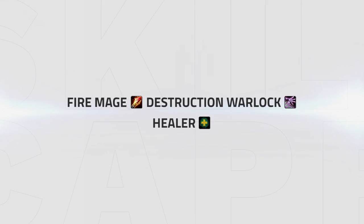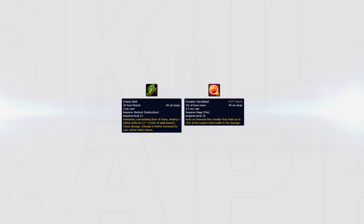Lastly is Fire Mage, Destruction Warlock with a Paladin, Resto Druid, or even Restoration Shaman. This composition likes to try to set up one-shots with both DPS spamming their hard-hitting spells — Chaos Bolt and Greater Pyroblast — inside of either Bashes or Hammer of Justices, while still having strong crowd control from polymorph and fear. But more often than not it's simply best to PvE and outlast your opponents until you connect some of those hard-hitting spells.